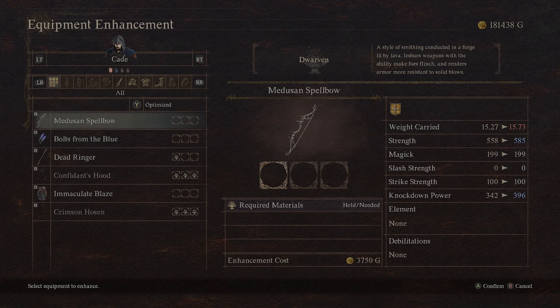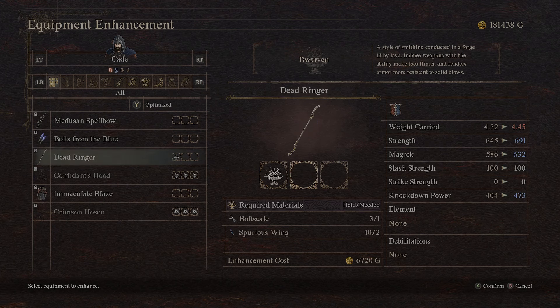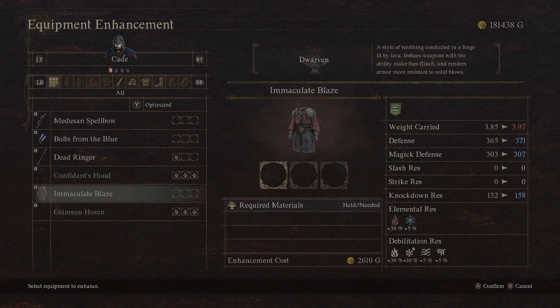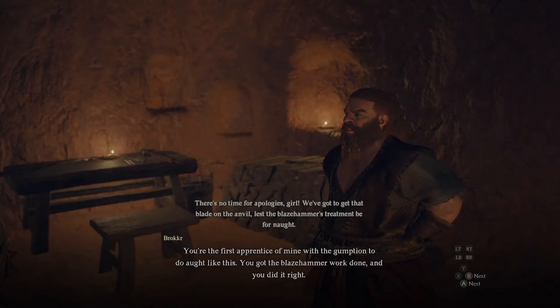Dwarven smithing really is the best of all the smithing styles outside of dragonforge smithing, which you should really only use for the fourth tier of upgrades. For the first three tiers of upgrades on any weapon or armor, you might as well use dwarven smithing because it doesn't add a lot of weight. The strength, magic, and knockdown power on all weapons that are available for those upgrades goes up significantly more than with other smithing styles, and the same goes for any armor pieces as well.